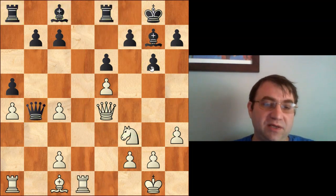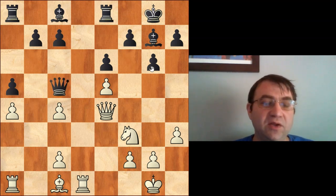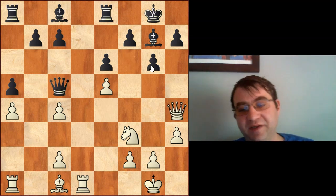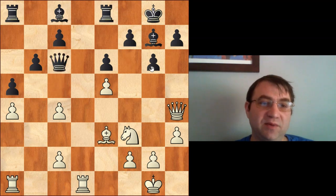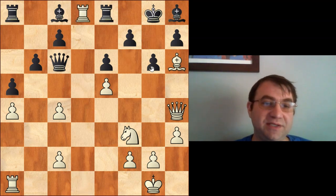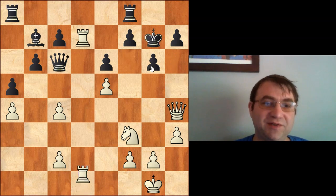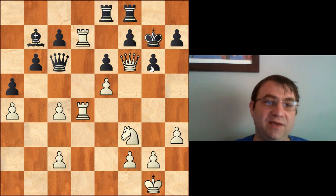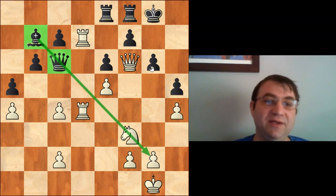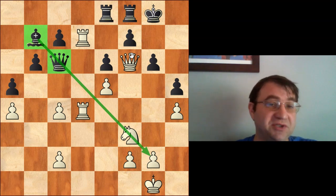Rook e8, rook d1 — again a small positional improvement, working on the open file. Positional and strategic going hand in hand. Queen to c5, queen h4 — moving pieces to the king side. b6, bishop e3 hitting the queen, queen c6, bishop h6 — moving toward the king side — bishop h8, rook to d8, bishop b7, rook ad1, bishop back to g7, rook d7, rook f8, bishop g7, king g7, rook on one to d4, rook e8, queen f6, king g8, h4, h5.